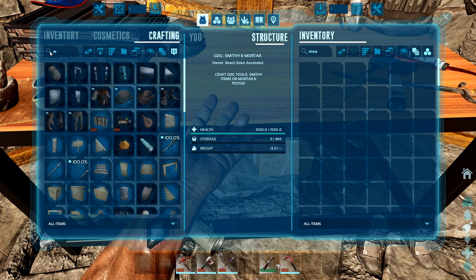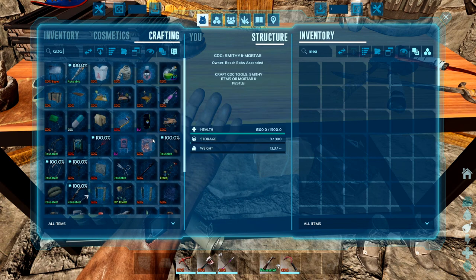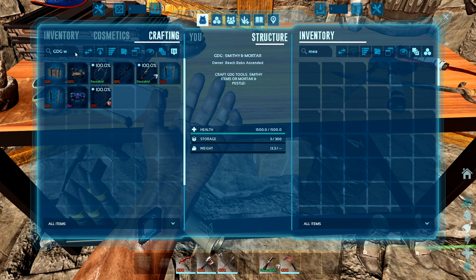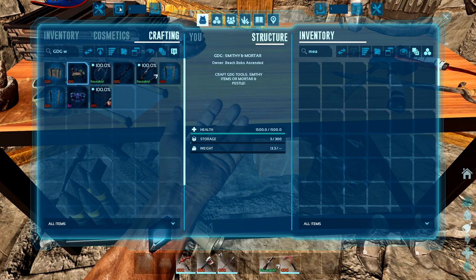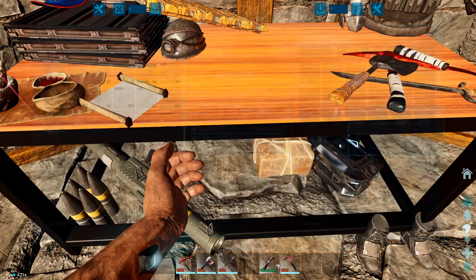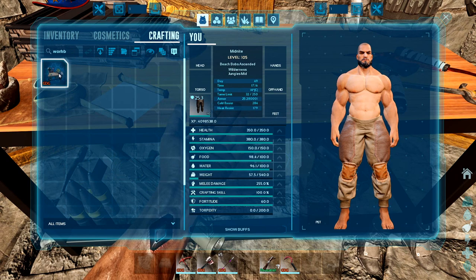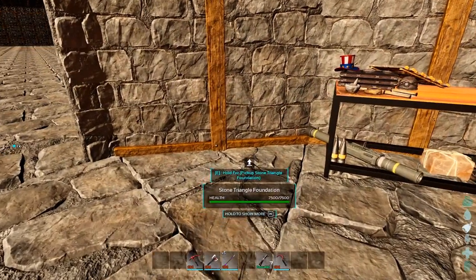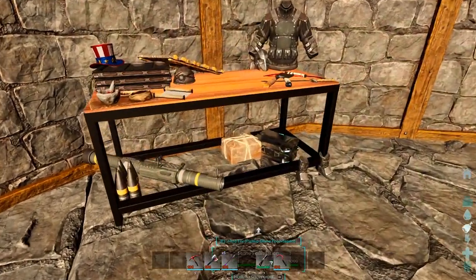The workbench thing. Let me see - GDG crafting. What is it called? The workbench. There we go. Give me some of this - actually, just give me the hide back. Let's do work. Craft that up. Should be able to fit it right there.